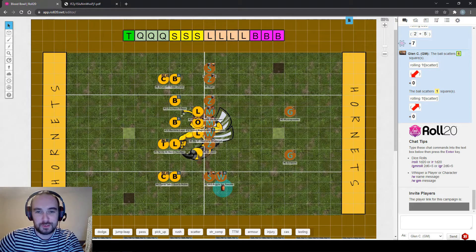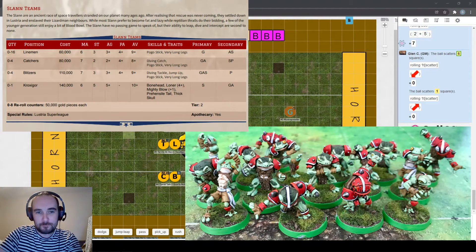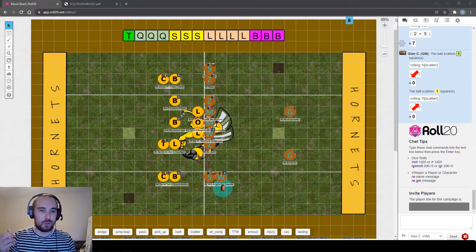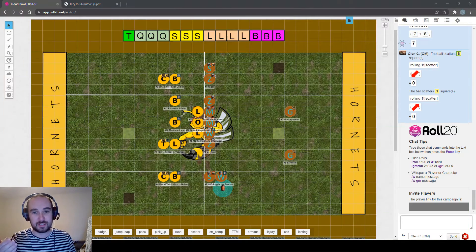There are also two NAF-endorsed options that get representation at tournaments: the Slann roster - if you've played Blood Bowl 2, the Kislev team is a reskin of Slann, originally frog people - and the Old Khorne Demons roster from the first Blood Bowl video game, updated for the new edition. All together that's a total of 30 teams.